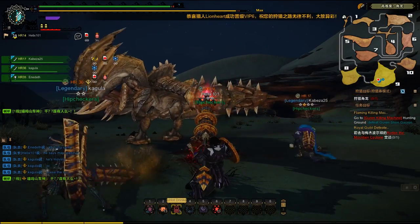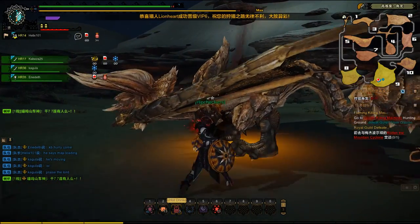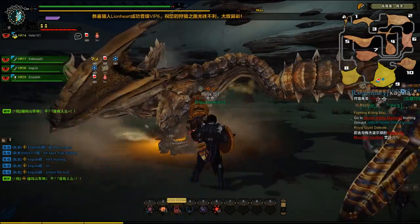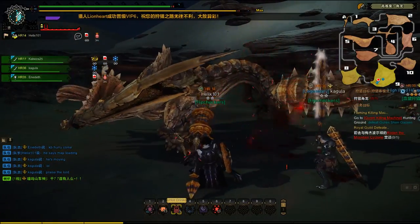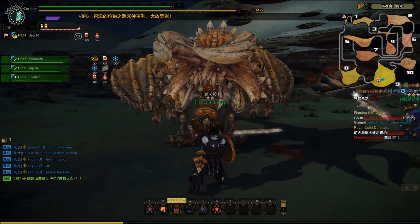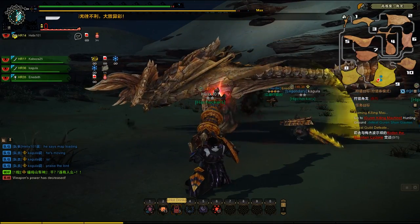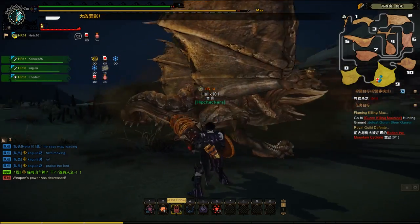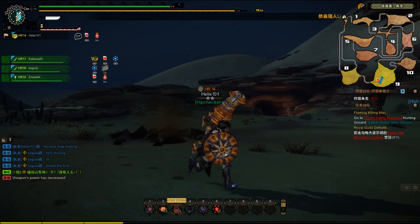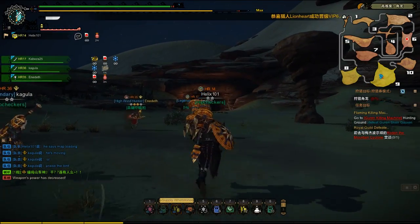We're gonna be going after his tail first to try to sever it. It looks like someone put Paralyze on him, which is fantastic. I believe it is Enedeth using the Paralyze coating. Now I just stepped back there after I did my combo because I was told not to do the full burst with the wide shot and lance. I may still end up doing it from time to time, but I'm gonna try to focus on doing my full charge stab combos since my gunlance specializes in it. I'm still learning guys — I really do appreciate when you give me feedback and suggestions, so I've been listening to it.